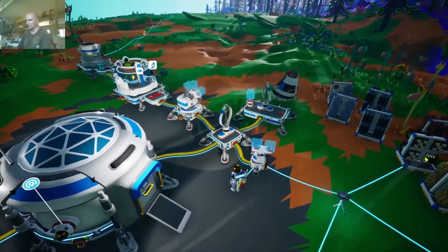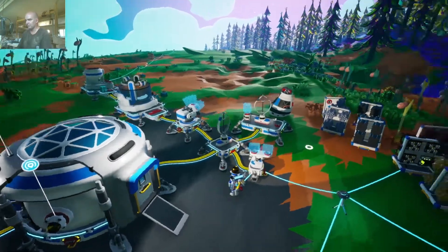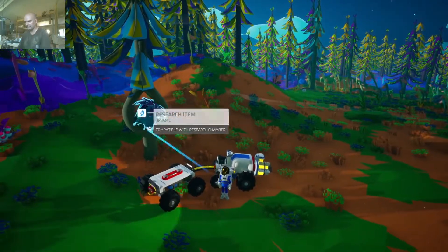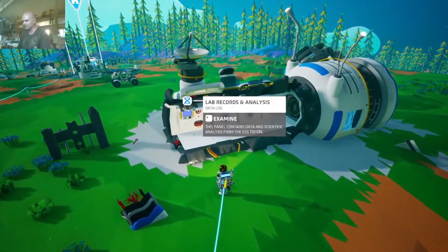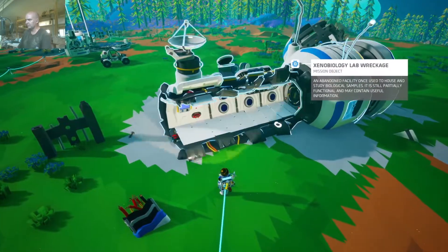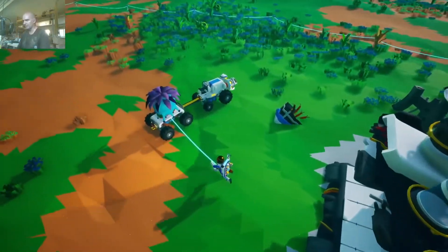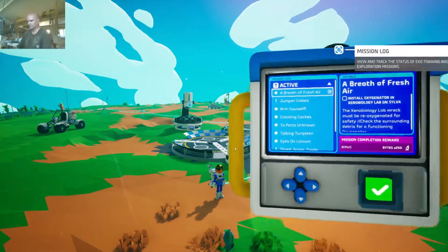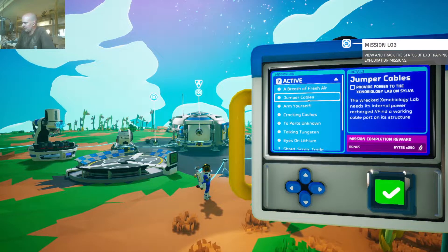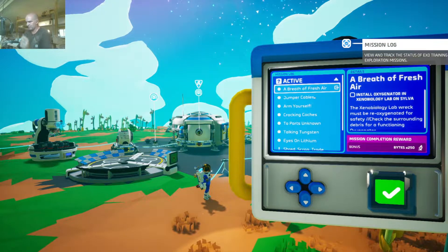I really wish you could grab things while in the driver's seat, but you can't. Let's bring this back and let's do science with it. Only 448 bytes - that sucks. Let's see if we can find another one. Just out of curiosity, what is the description of the power that needs to be supplied to this thing? It's inactive. It needs a Xeno chip, doesn't it? I think it needs a chip, but we'll get there. More research. Jumper cables - provide power to the lab. We actually need its internal power recharged. Breath of fresh air: install an oxygenator on the lab - must be regenerated. So we need to create an oxygenator and we need power.